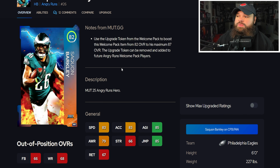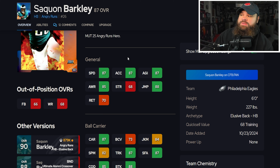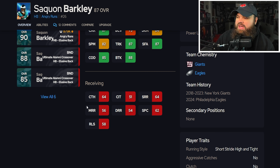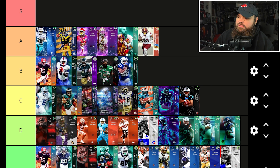Back to back Saquon cards — the first starts at 82 with the upgrade token going up to 87. This card has 87 speed, 87 acceleration, 87 agility, 88 break tackle, 85 catching, though not really a receiving back with great route running. I think the 87 Saquon Barkley sits right by David Montgomery — a great representation of the C tier, just overall really solid.